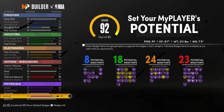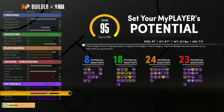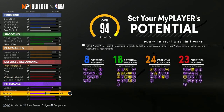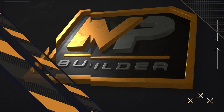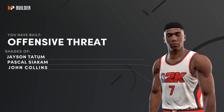For the physicals, you want to max everything and then do your strength last, since that's the least important. You can get to a 67 strength — if you really want, you can put your strength down to a 64 and max your rebounding, but I'm just going to lower my rebounding by one so I can get a little bit of extra strength. For the takeovers on this build, I chose Easy Blow Bys and Extreme Clamps — I want to try those two takeovers out. The build name is actually Offensive Threat.